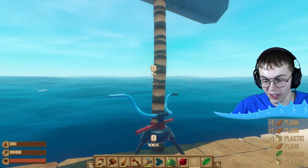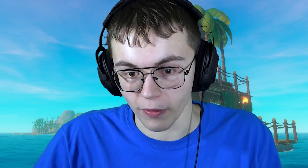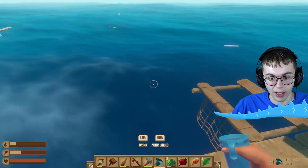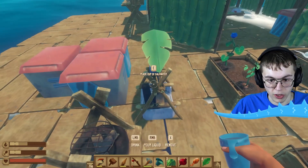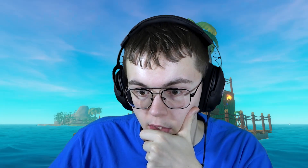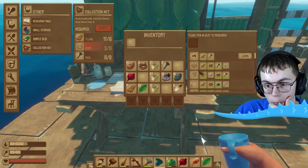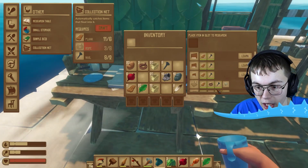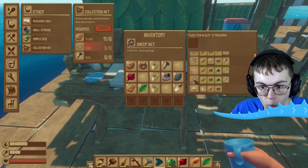I don't even have to worry about collecting them over and over. It'll be kept in my net for me to collect. This research table is going to help out a lot. What else can we research here? It looks like there are some things I can make like a large crop plot - I think that will help. An advanced grill, that'll help out a lot. I need to somehow get an iron ingot though. How do I smelt some ore?